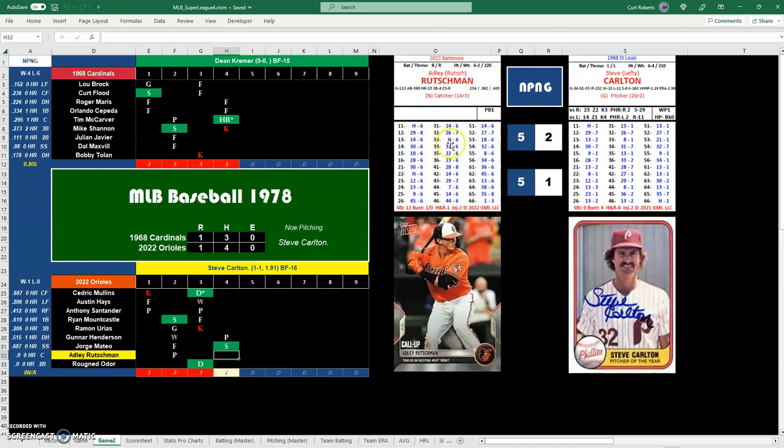Adley Rutschman, young impressive catcher for the O's — I noticed he got a catcher rating of 9 in APBA this year, which is pretty amazing for a young rookie catcher. I don't think I've seen that since Johnny Bench. A 52 is a 27, so this could be a double play depending on the third baseman.